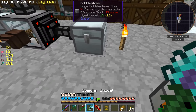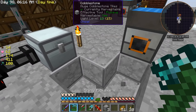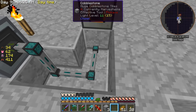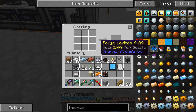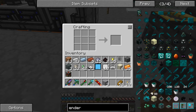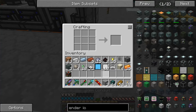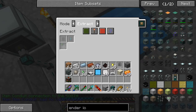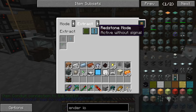Then all we have to do is — one more of them. Let's make another one of these. Put that on insert, insert, insert, insert. Put that on extract, always active.